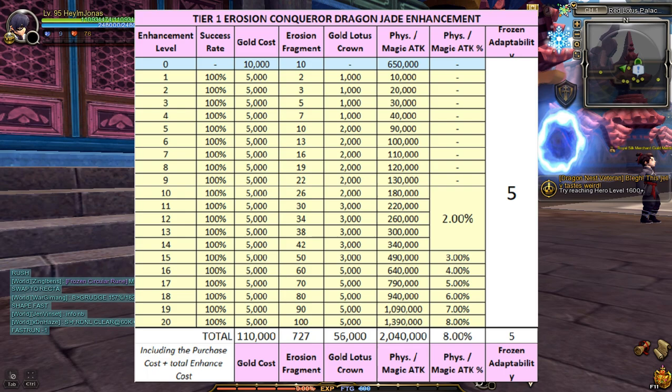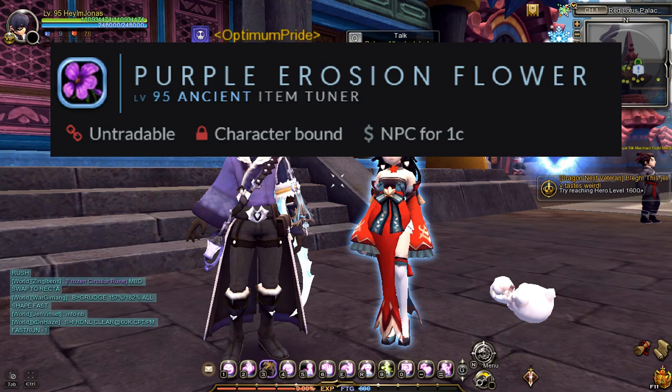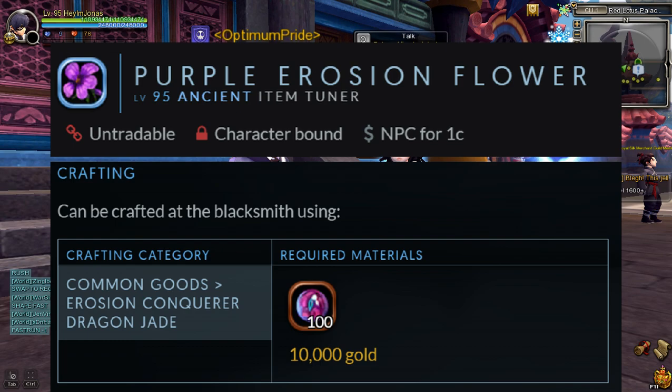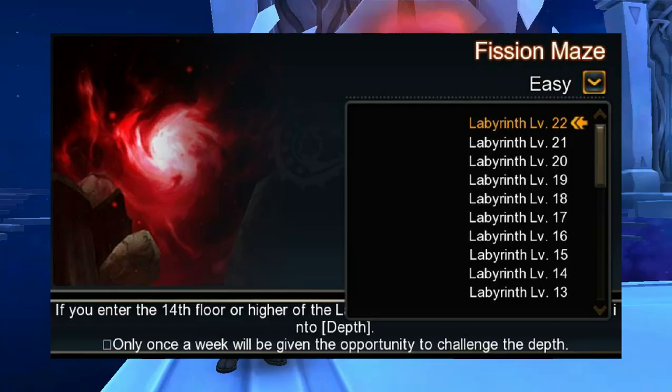For reference, this is the enhancement table for Tier 1 Erosion Conqueror Dragon Jade. Once you've enhanced the Erosion Conqueror Dragon Jade to plus 20, you can evolve it to Tier 2. To evolve plus 20 Tier 1 to Tier 2, you will need to craft an item called Purple Erosion Flower, which can be crafted through the Blacksmith NPC using 100 Erosion Fragments and 10,000 Gold for the crafting fee. The enhancement for Tier 2 is not currently possible, but it will be released in upcoming future updates, so stay tuned.